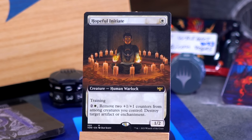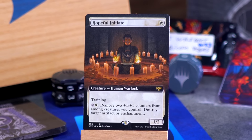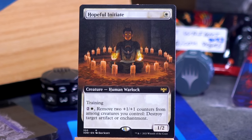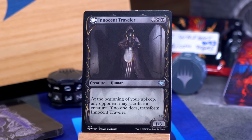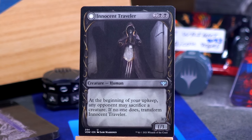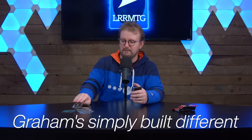We have a non-foil extended art Hopeful Initiate. Single white mana for a 1-2 human warlock. And for two and a white, remove two plus one plus one counters from among creatures you control to destroy target artifact or enchantment. We have a showcase frame Innocent Traveler with the sort of filigree vampire look on the border. Two black black for a 1-3 human. At the beginning of your upkeep, any opponent may sacrifice a creature. If no one does, transform Innocent Traveler into Malicious Invader — a 3-3 vampire with flying that gets plus two plus zero as long as an opponent controls a human. I simply would not have let them inside.